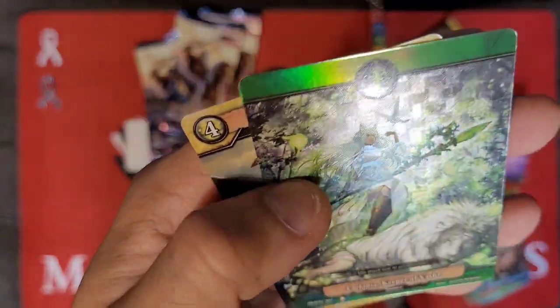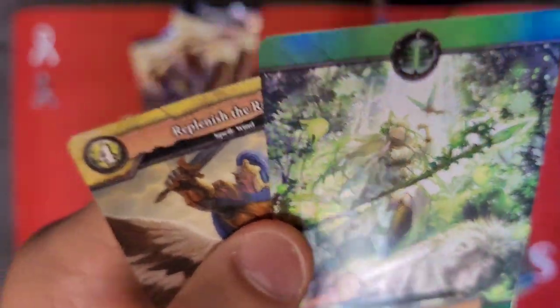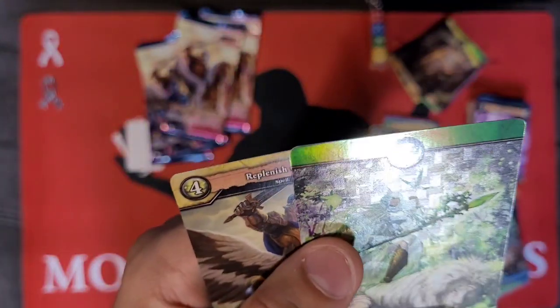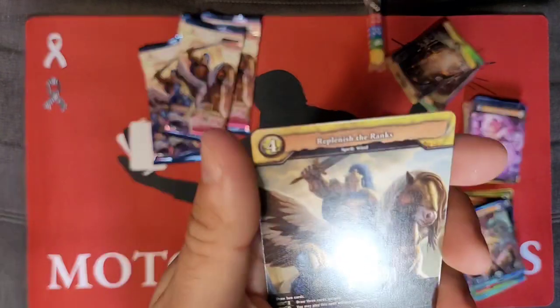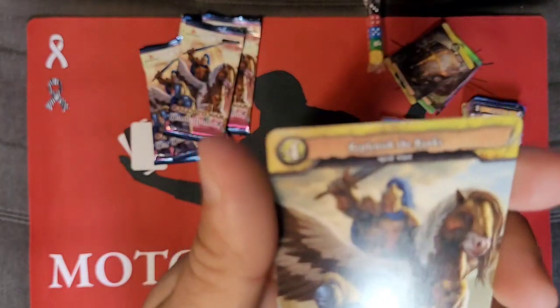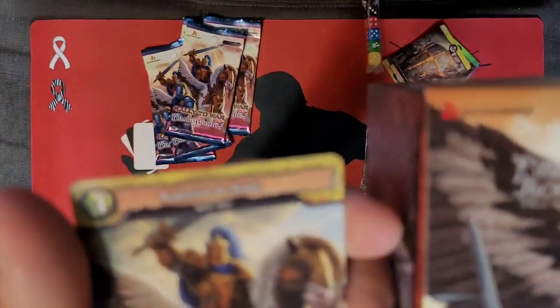Oh, this is interesting — I'm not sure exactly what this card is but it's full art and it looks pretty sweet. 'We must rise to protect life.' Amen to that, just like in real life. Replenish the Ranks — hey, that's the artwork that's on the box!